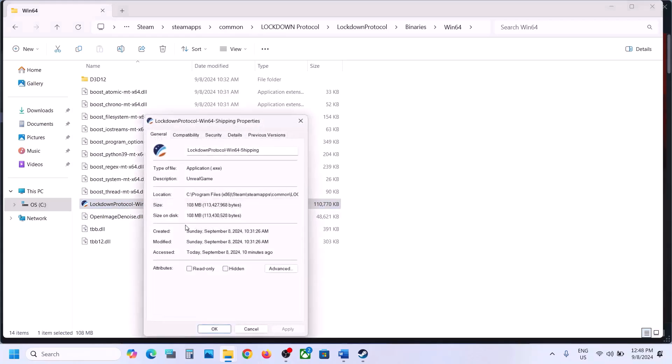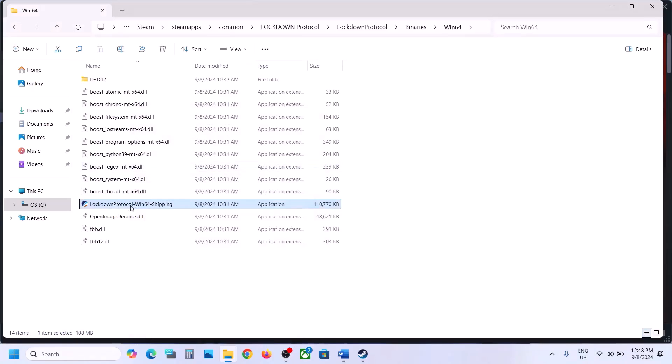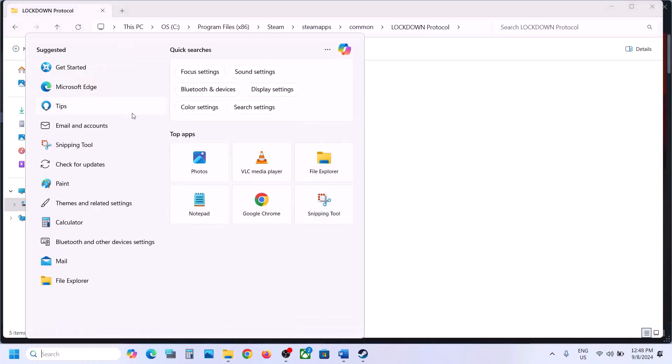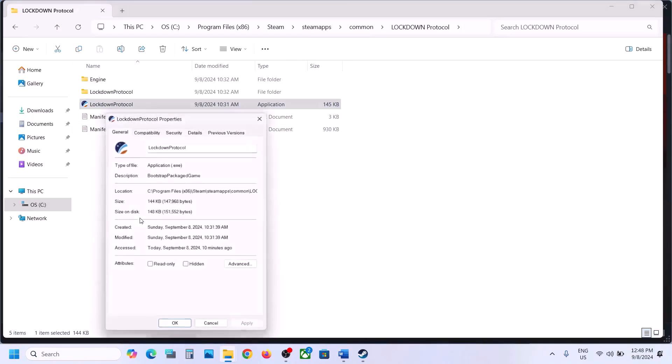Still not working? This time select Windows 7, hit Apply, click OK, and launch the game. Still not working? Put a check on Disable Full Screen Optimization, hit Apply, click OK, then launch the game. Still not working? Do the same thing with the other .exe file — make a right click, go to Properties, and apply the same settings.